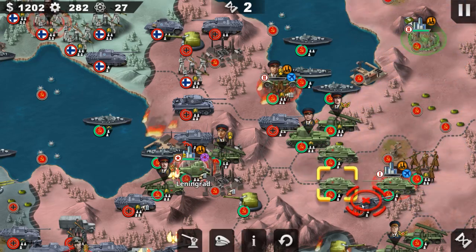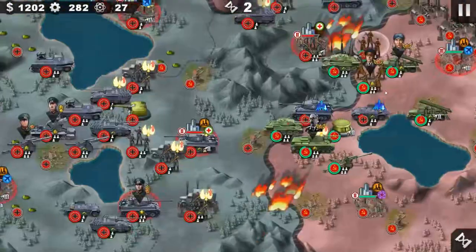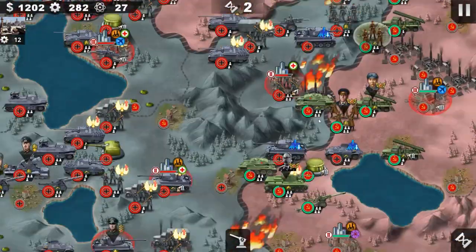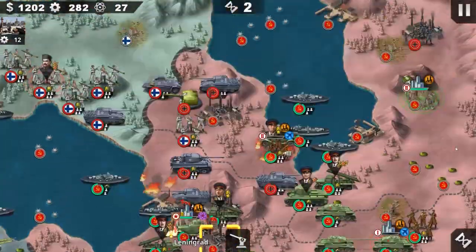As far as I've seen in the game, Leningrad is one of the biggest strategic and economic assets — it provides a lot of resources.